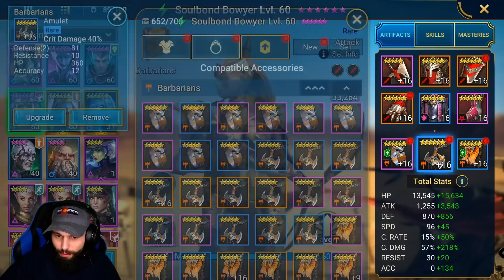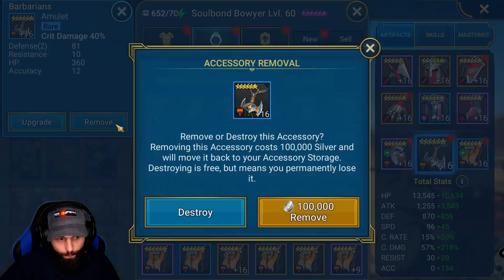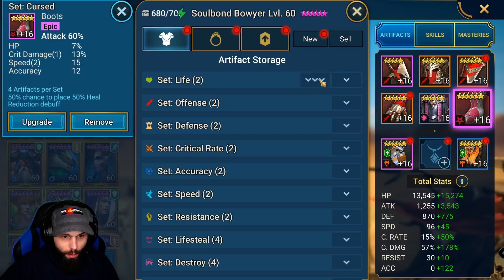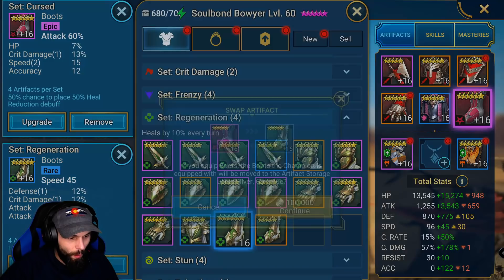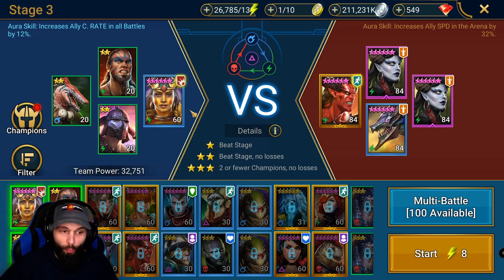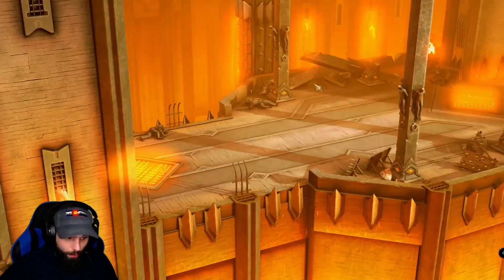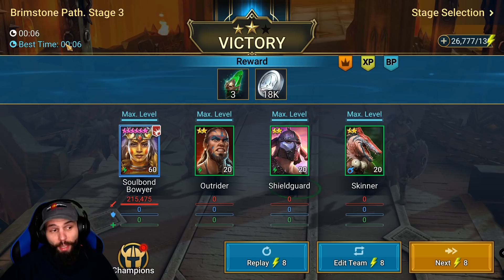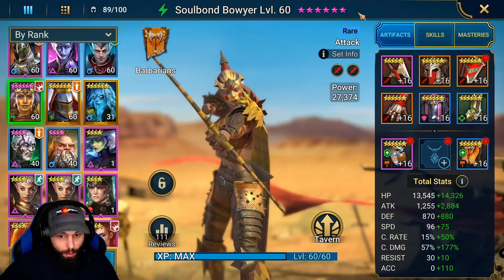The first thing I want to show is that she doesn't really need masteries. We're going to take off 40% crit damage and put on speed boots — taking off a bunch of attack and the 40% crit damage neck. Running her here without the crit damage and without the attack percentage boots, giving her a lot less stats, she is still able to one-shot every single wave. So she is still a 6-second farmer technically, if she was functioning properly.